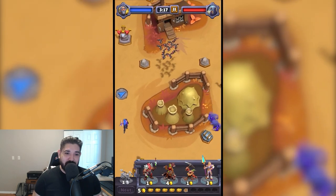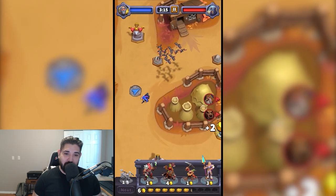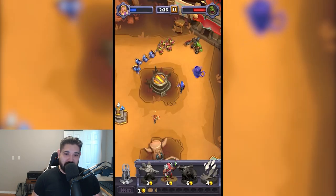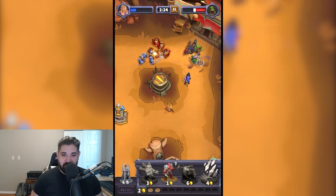Each unit is unique. Flying troops are strong against melee units, and siege units deal additional damage to guard towers, so choosing the right army composition for the scenario is very important.